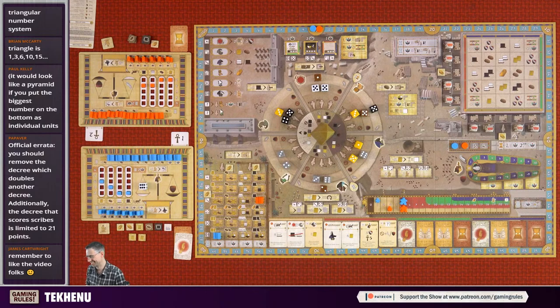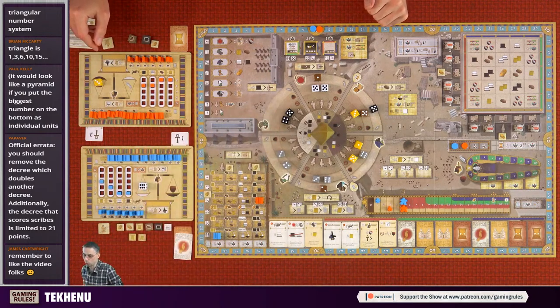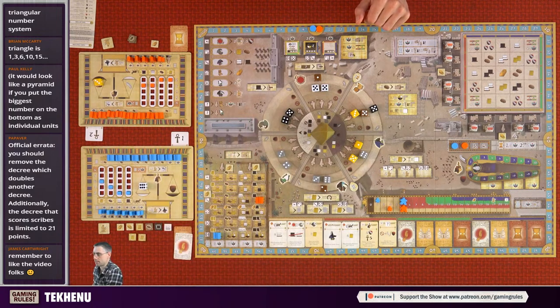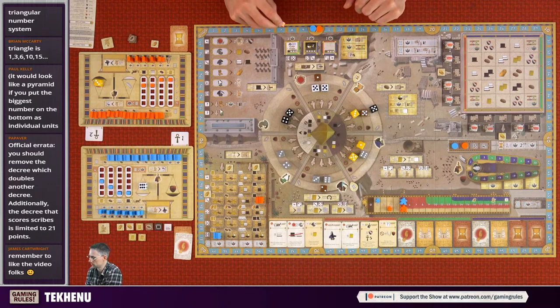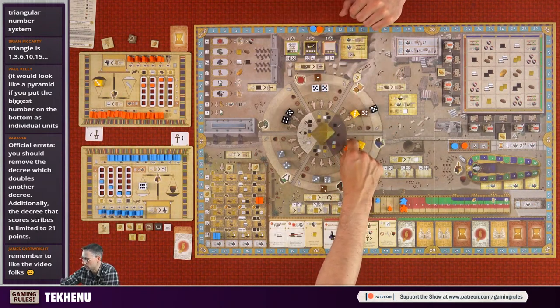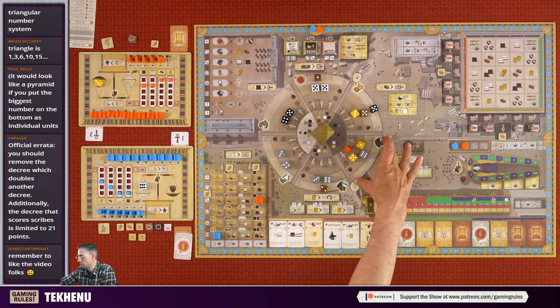Andy is going to build a statue! That's the only die you can do it with - it's a tainted die so it goes there. You have to spend four granite for your first statue. Would you like to build it in honor of one of the gods? Yes - because the die value is three it has to be Bastet. So the statue goes in Bastet's space on the obelisk. Whenever either of us does that action for the rest of the game you get either a limestone or a granite.